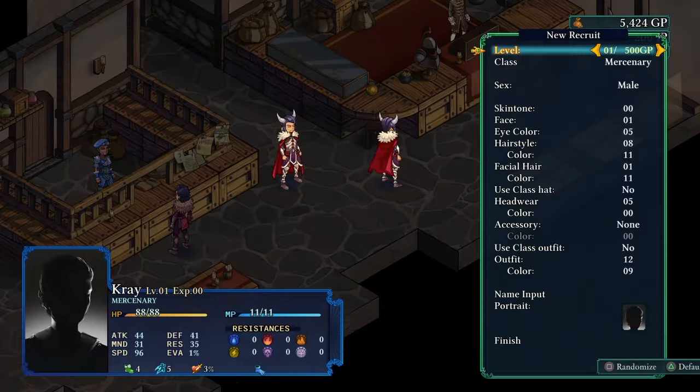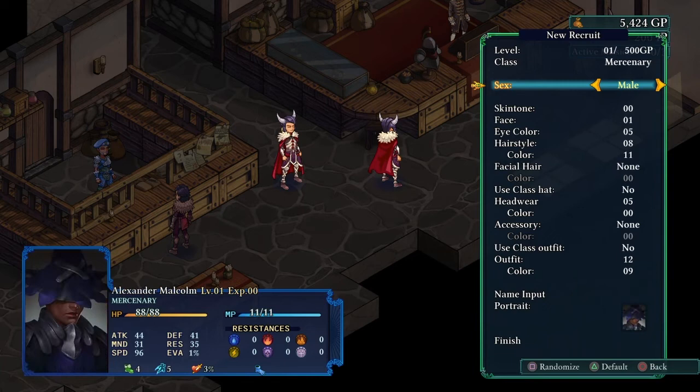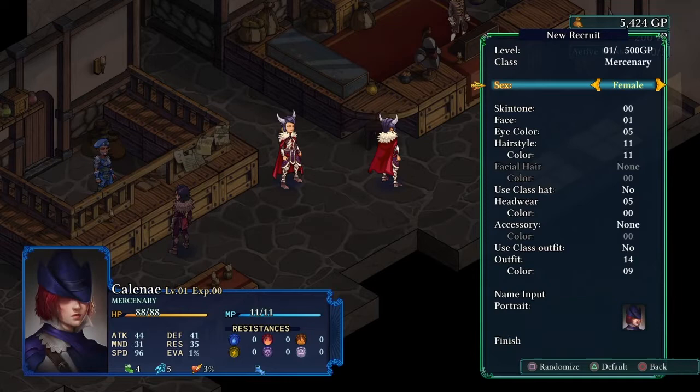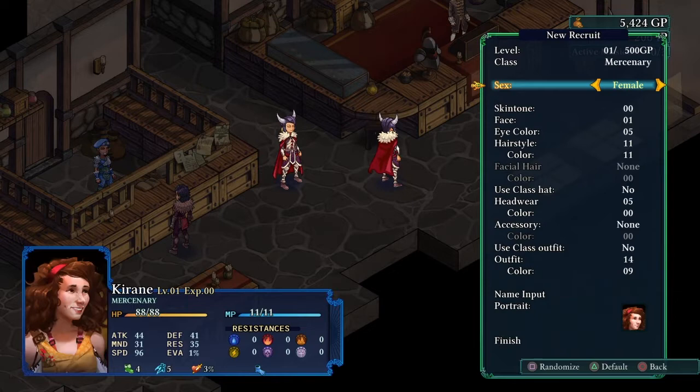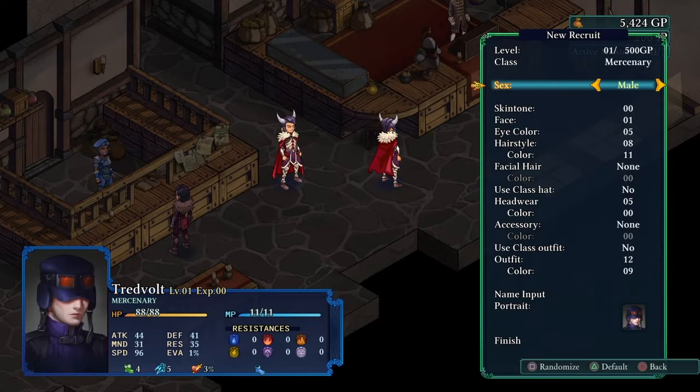The third tip: get a full party as soon as you can. After the first battle you probably won't have enough gold pieces to buy new recruits, but after the second battle you'll likely have enough. Come to a town, go to the recruiter, and pick up a few more. You can change their starting class and even adjust their level for a bit more coin. Try to keep a balanced party — don't stack up on one class.